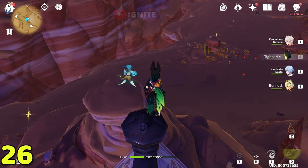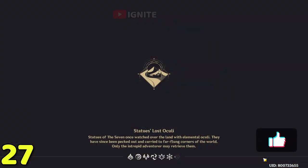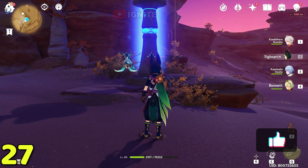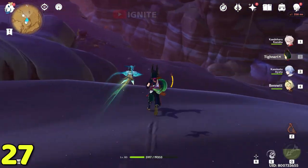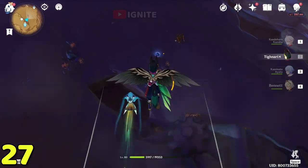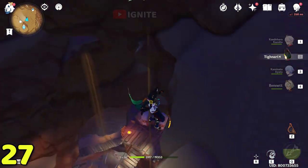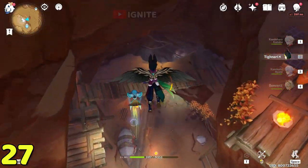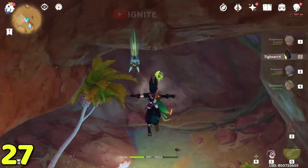For the next dendro cluster you have to come to the Statue of the Seven again. From here go right, glide down, and you will see a cave — go through the cave. After coming down you will see the dendro cluster at the bottom. Come to the bottom and find the dendro cluster in one of these spots here.